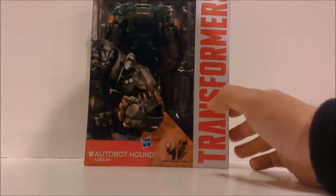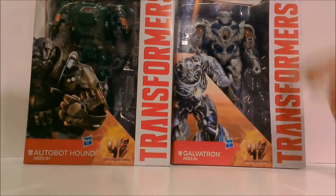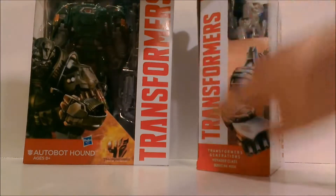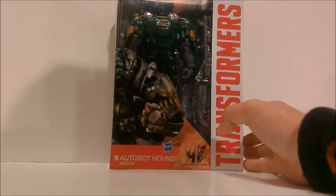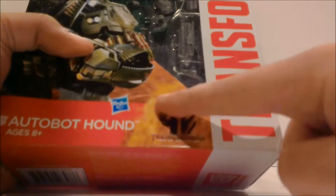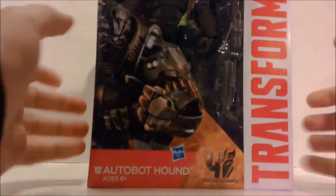As you can see, he's in the same style Voyager box that all the Age of Extinction Voyagers are in. Just to show you real quick, next to Galvatron they've got the simple Transformers logo — it's not really a logo, it just says Transformers in simple text. Then the box art continues on to the other side with the same type of simple text. Then here we have the Age of Extinction Transformers 4 logo, and it is Hasbro. Really nice box art — I really like the Hound design.